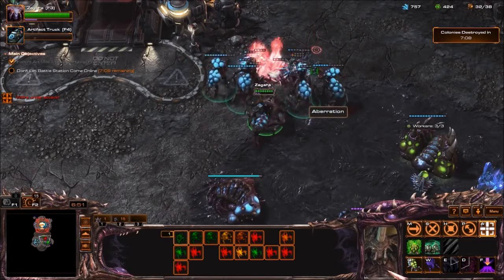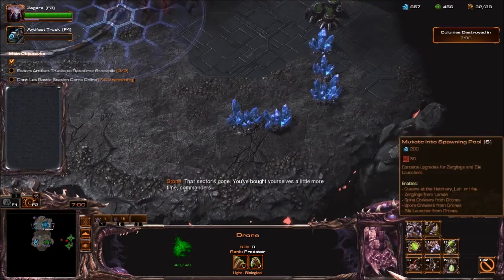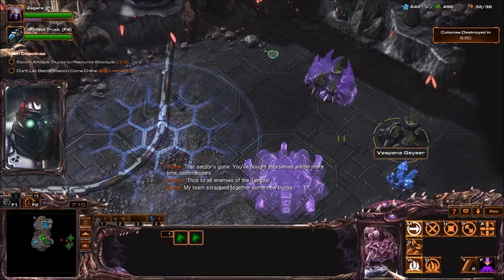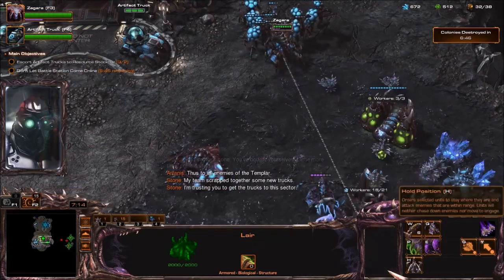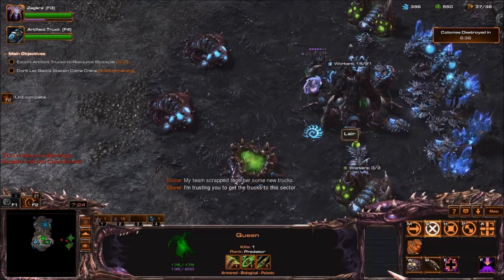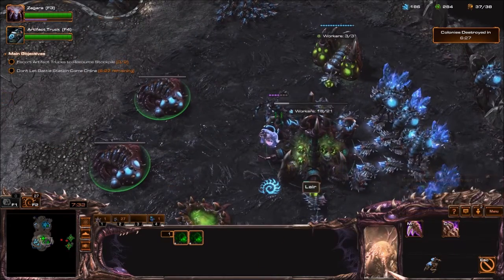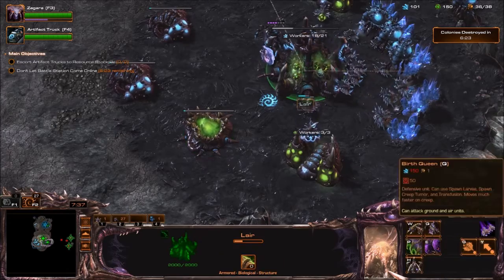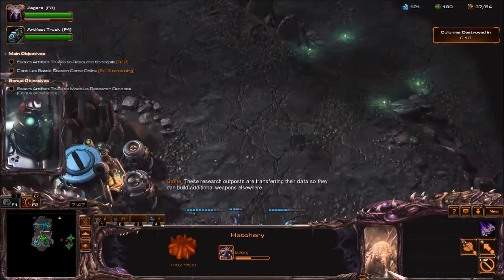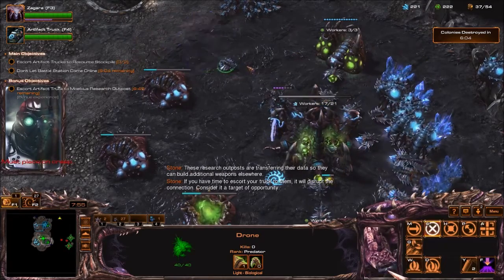Why weren't you guys attacking like I was telling you to? That sector's gone. You buy yourselves a little more time, Commanders. I'm seeing how this works now — starting to see how this works. These research outposts are transferring their data so they can build additional weapons elsewhere. If you have time to escort your truck to them, it'll disrupt the connection — consider it a target of opportunity.